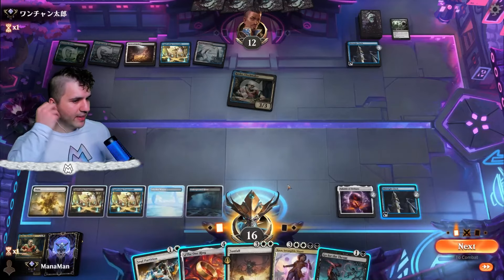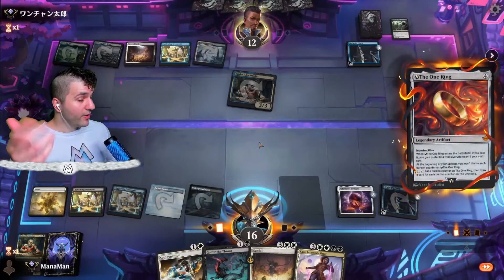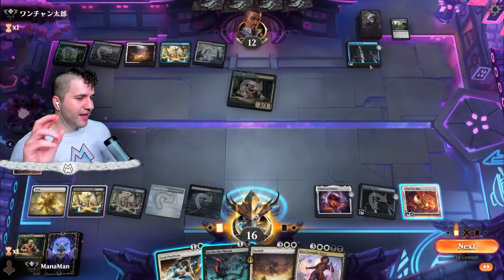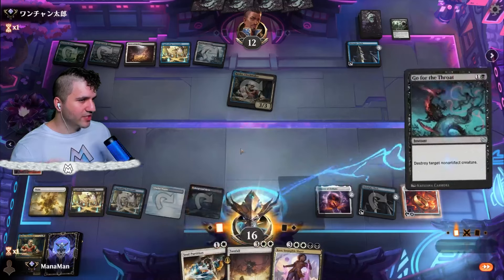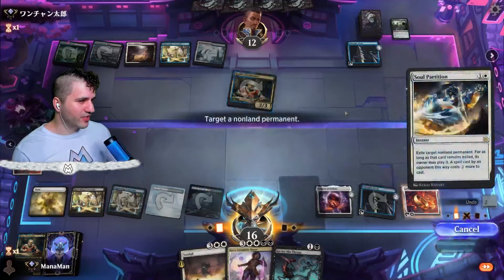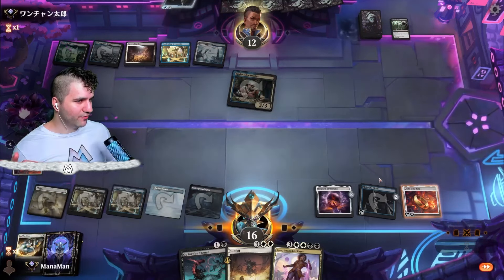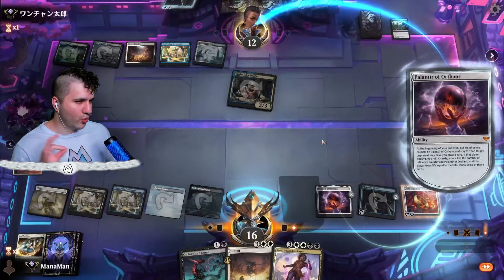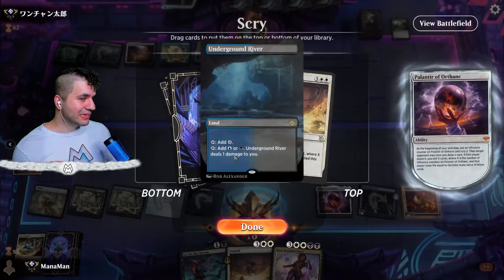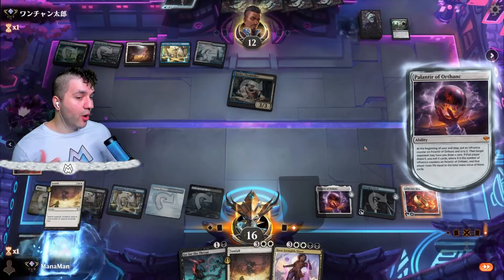We lose our Rusco but we have the Midnight Clock. How do we win this game? We're going to outvalue them - we are winning the life total game. We have a couple options: we can go for the One Ring and just draw, or we can answer threats. Let's go for the throat on Rusco. Actually, do I go for the Soul Partition on the Midnight Clock? The Midnight Clock can get out of hand very quickly - let's just get rid of it first. I don't really care about taking damage especially with the orb out.